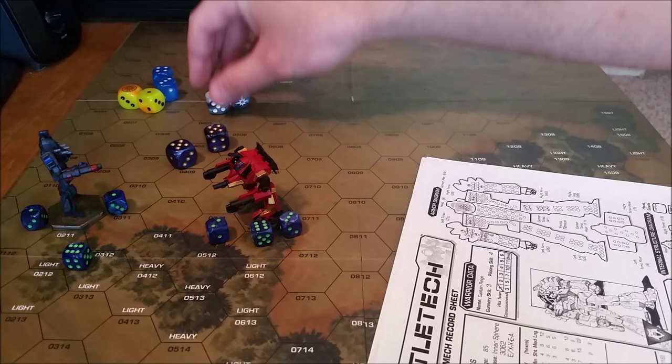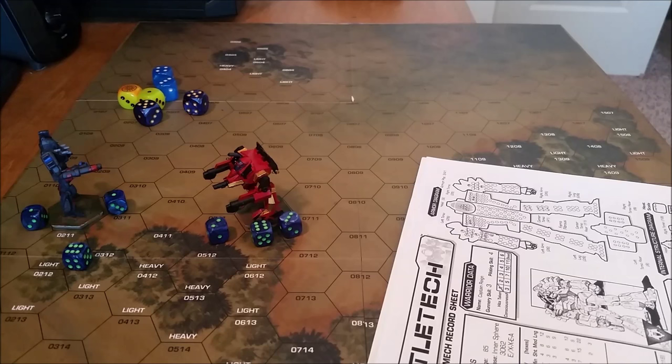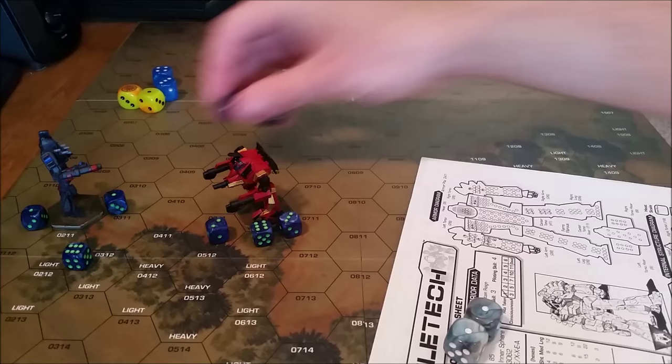Now that all the firing is over, we're going to roll piloting skill rolls. Both mechs took 20 points of damage at least, so now they're both going to be up at a five. First up, the Peacekeeper with the Star League dice — that is a two. That is not the number you want to see. Let's see what the Battlemaster is going to do — he's going to be staying standing. Even though he's at a little bit of a detriment, he still has the advantage going into the next turn.